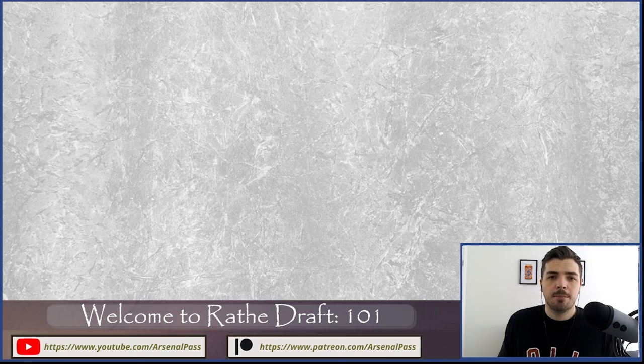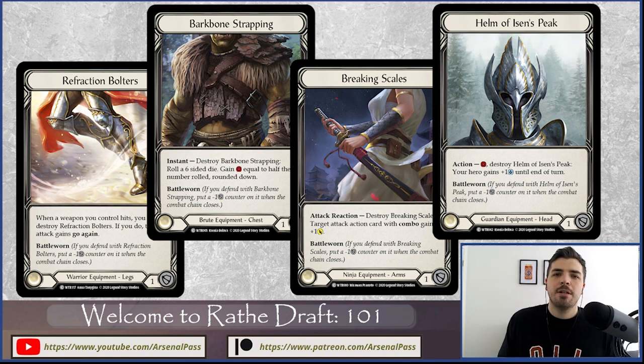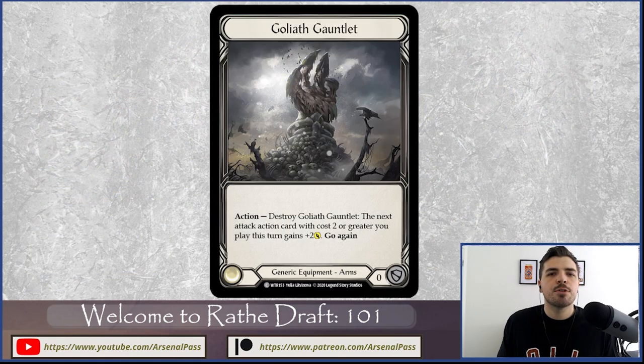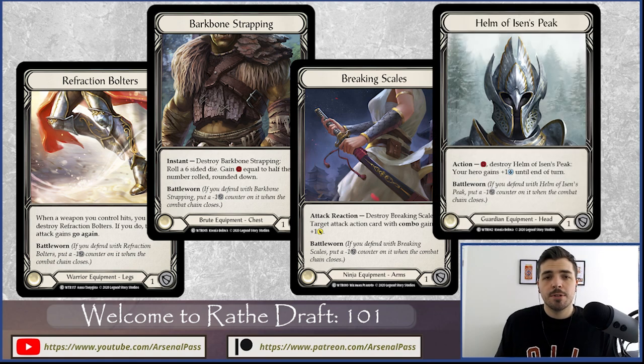When talking about how to draft Welcome to Rathe, I can't skip equipment — it's probably at its most important in any draft format so far. Class equipment can both defend and have an effect; generic equipment defends, and defending is very good in this game. For example, if I draft an Iron Rot Howl and an Iron Rot Gauntlet, I'm effectively starting at 22 life — 10% more than my opponent — because that equipment is always available to block with.